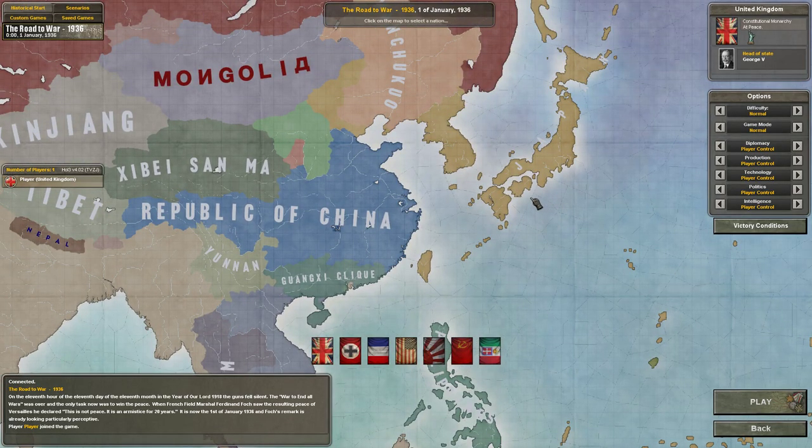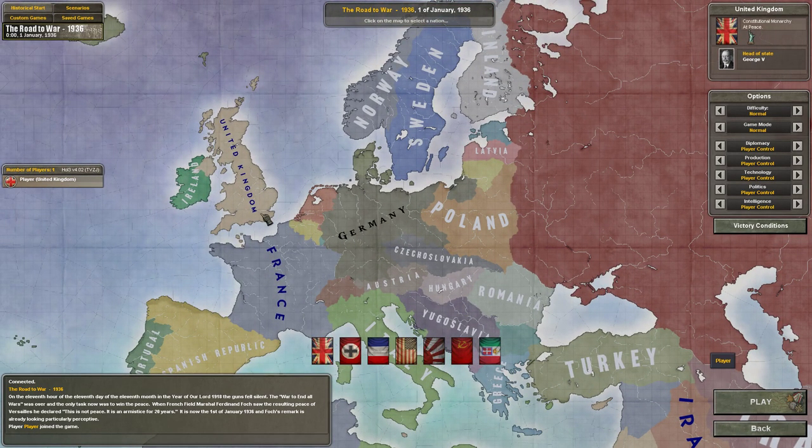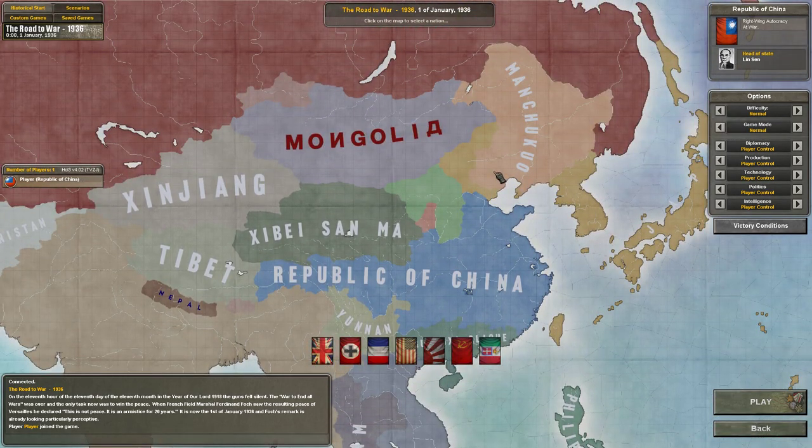That leads me on to the next question. In the spirit of Hearts of Iron 3, and the fact that version 10.33 has been released about a month ago, I want to do a new campaign. A while ago, I think it was Mike G who gave me the interesting option of playing China. I'm putting China on the ballot box — I'd probably try and annex the Guangxi clique, and maybe others. I think this could be an interesting campaign, especially if we take the Guangxi clique and have to hold off Japan. That's option one.